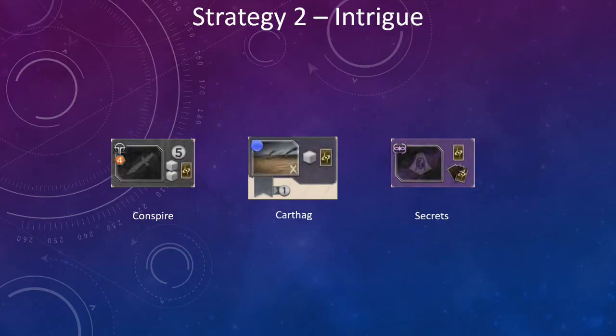Let's walk through the intrigue spaces on the board. The first one is Conspire. This one's a little bit more difficult to get — you have to spend four spice and have one of the Imperial faction cards to even reach the space. It's a great space, more combat oriented and best used with a combat strategy. Next is Karthag. This one is extremely easy to get — all you have to do is spend one of the purple circle cards to get onto the space. It gives you a troop, an intrigue card, and the ability to add troops from your garrison into the combat.